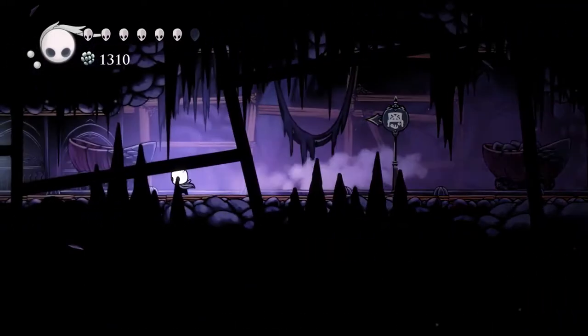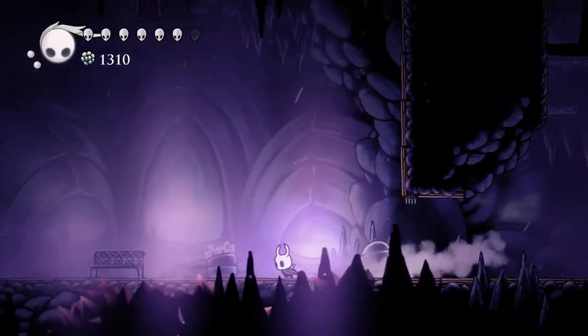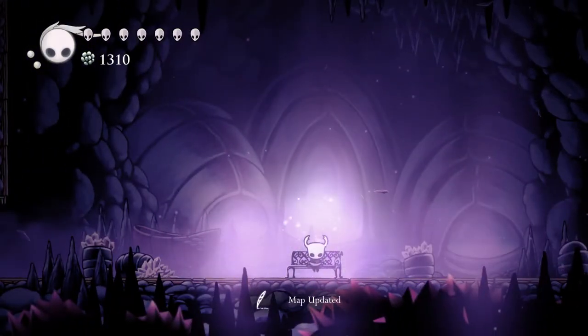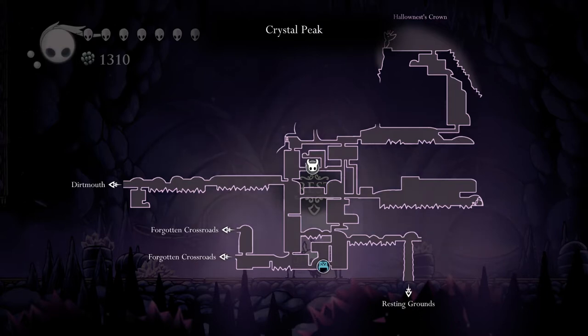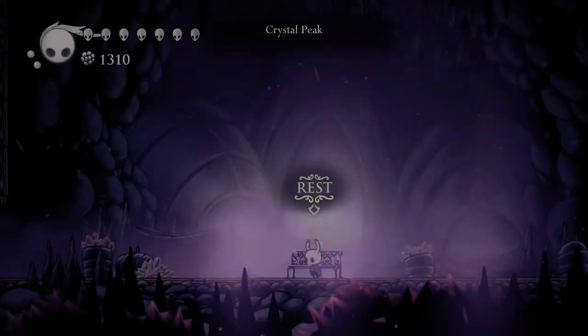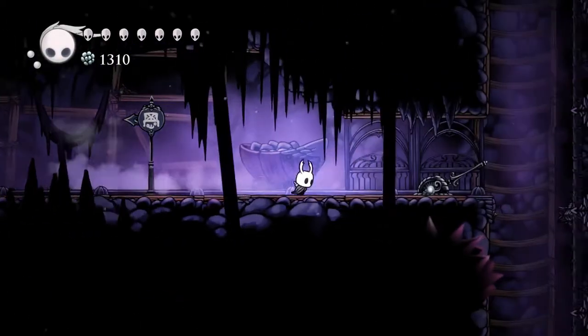There's the sign for the bench — might as well hit it up, get our hit point back and get our map updated. That fall-through area just never shows up on the map — I was also somewhat curious about whether it would. So I'm going to have to remember that forever, that there's not really anything there.